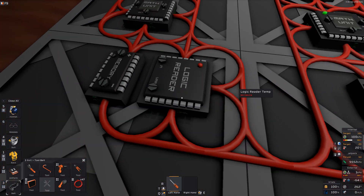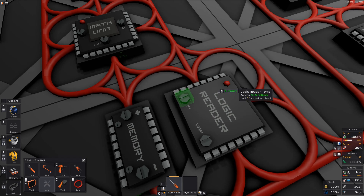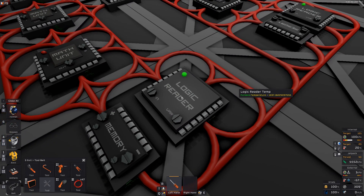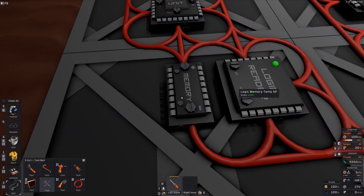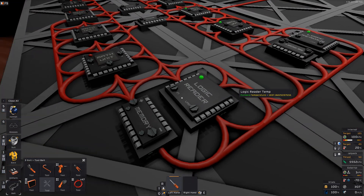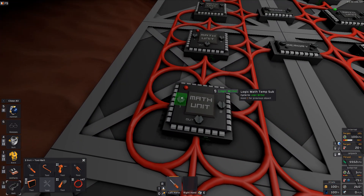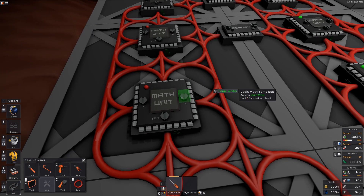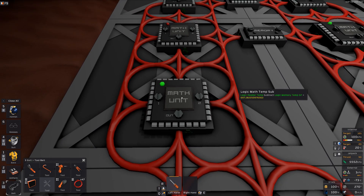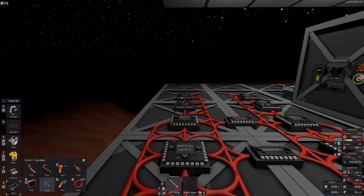We do the exact same thing. We have a reader that reads the furnace — and of course it should read temperature — it's now 1697 degrees in the furnace. Then the subtractor should read the two previous: logic reader temp and logic memory temp set point. So we do logic reader temp and logic memory temp set point, then subtract. It's currently saying 697, and because I did it in reverse order it's positive — doesn't matter, we're going to need both of them anyway.